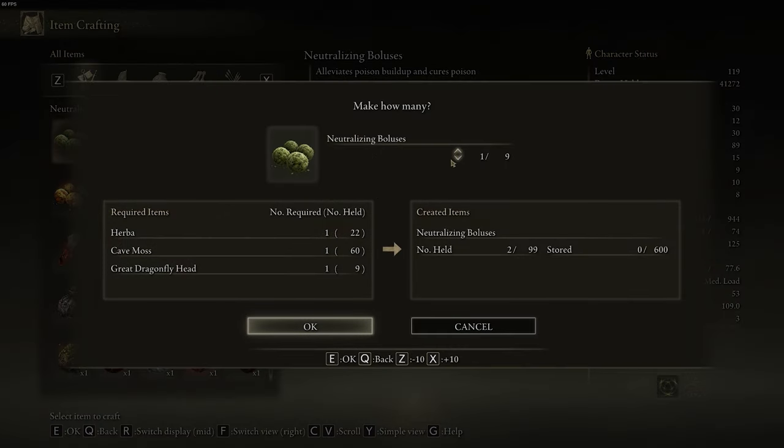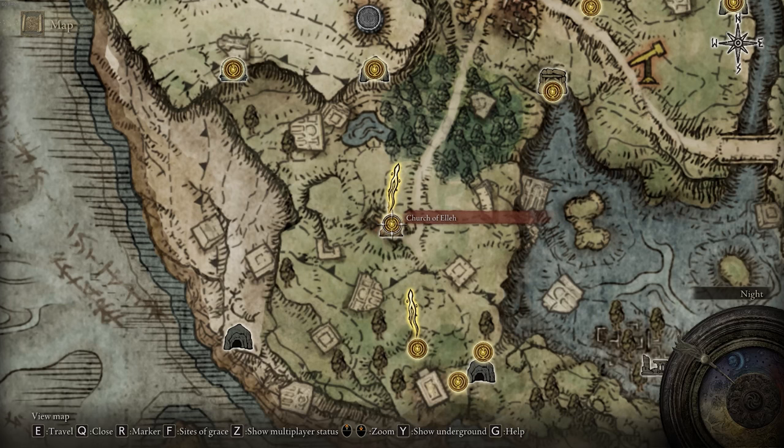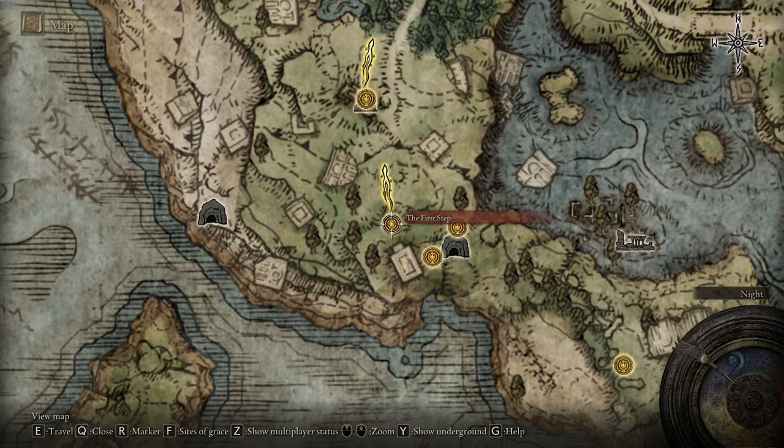Hello everyone. In order to craft items, you first need to progress to the Church of Ella, and this is where it's located in regards to the starting area — right here, the first step, Site of Grace.